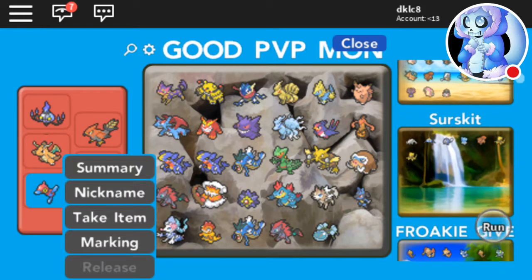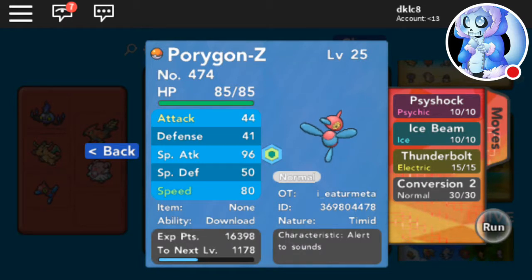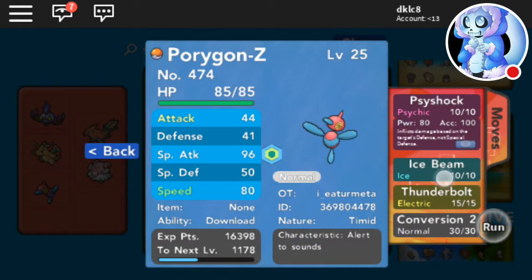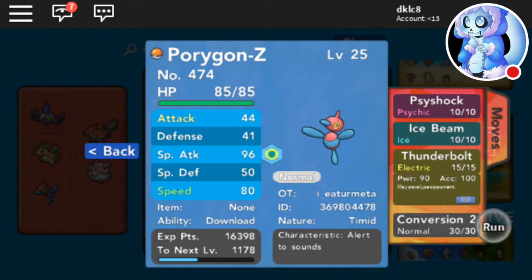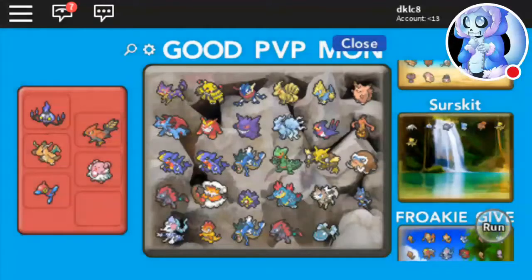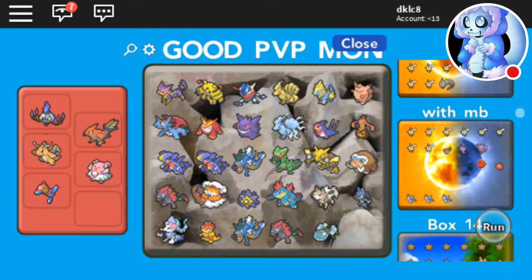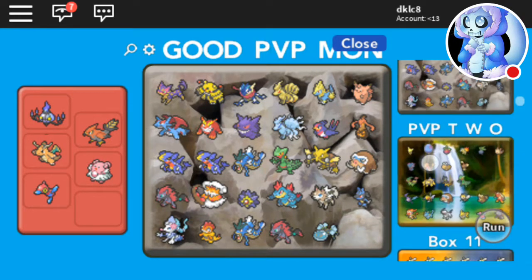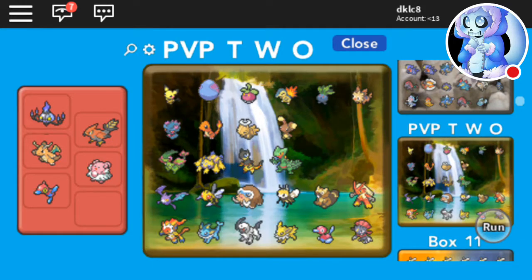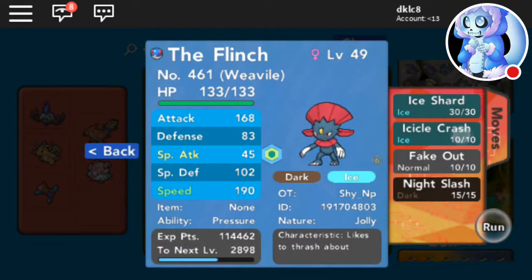I got this Porygon-Z I'm going to use soon — putting an Ability Capsule on it for Adaptability — with Psyshock, Ice Beam, Thunderbolt, and Tri Attack — Timid, max Speed, max Special Attack. Then earlier today I got Weavile — Jolly, Ice Shard, Icicle Crash, Fake Out, and Night Slash.